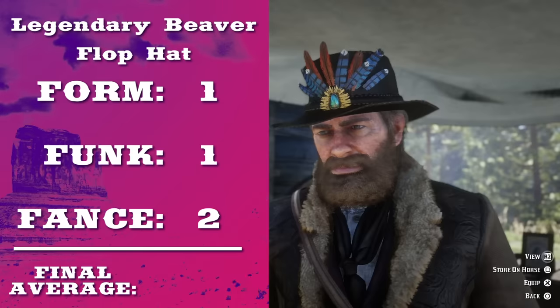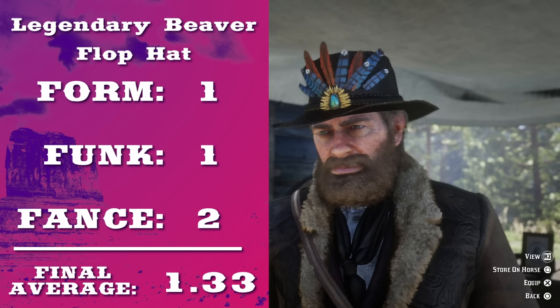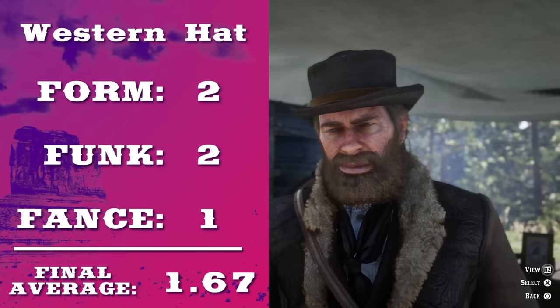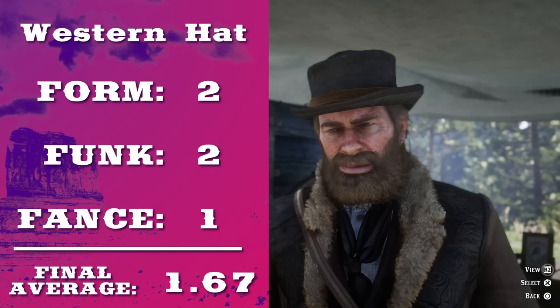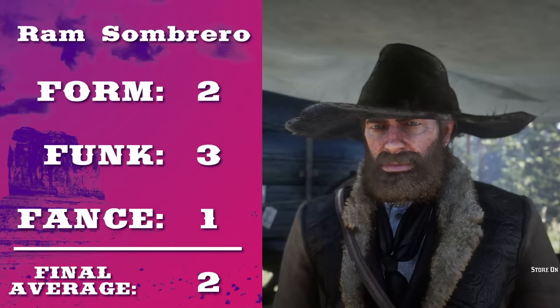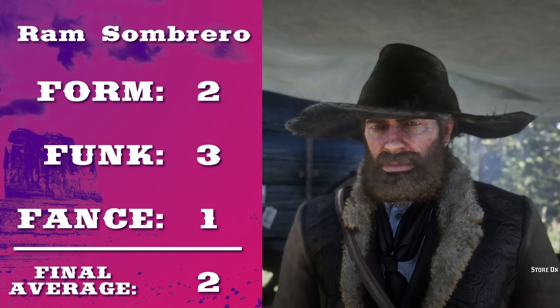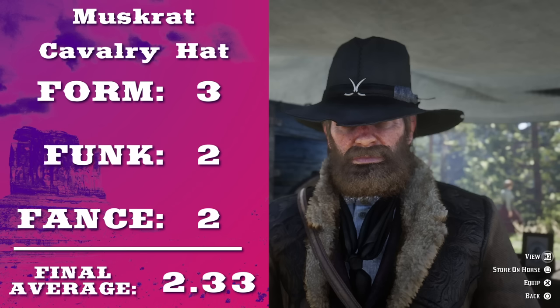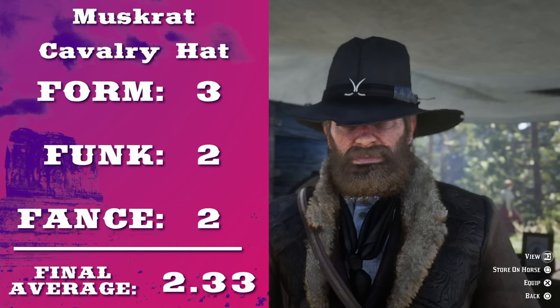The legendary beaver flop hat. If the 1890s had an equivalent of peacocking, this would be it. The western hat — from the name, I expected something better than whatever the hell this thing is. The ram sombrero. Now I know most of these hats are made out of wool or hide, but this one really screams, I'm wearing skin. The muskrat cavalry hat. Now I do love the bones, but it's just a bad hat still.